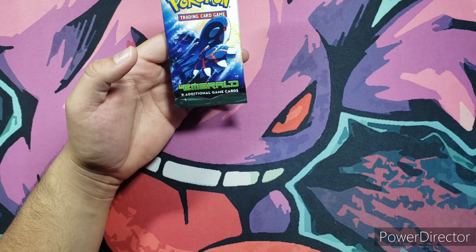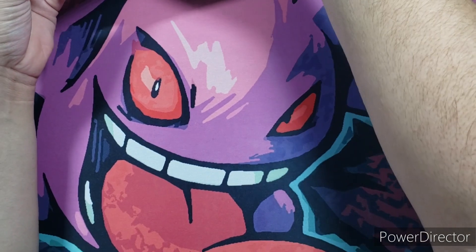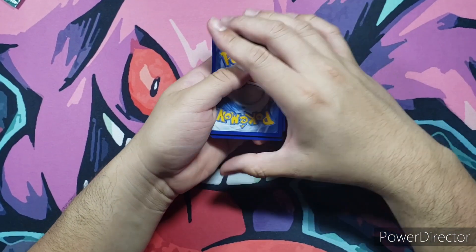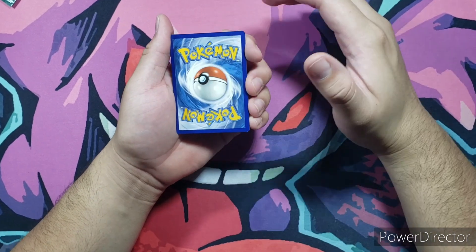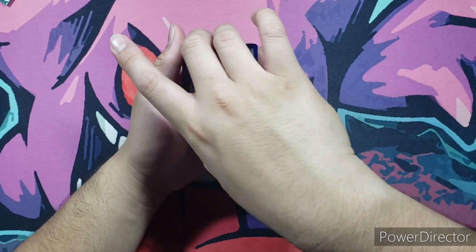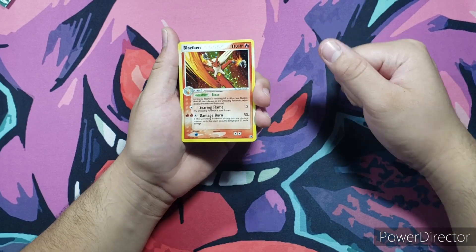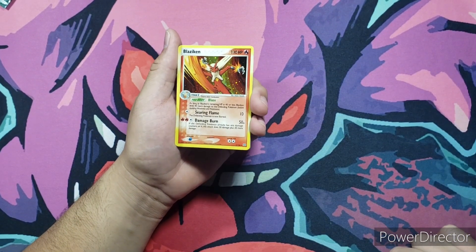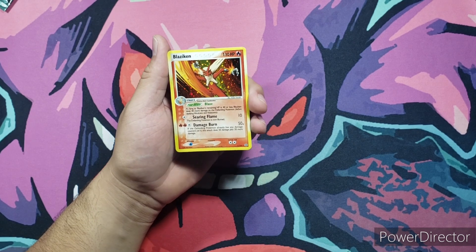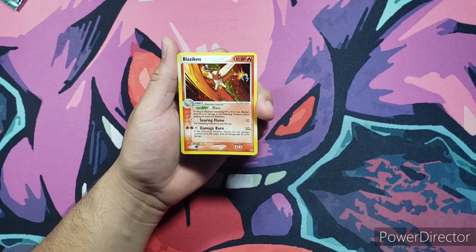Opening another EX Emerald booster pack — another heavy one. I made sure to get some heavy ones so we have some content for the channel. One, two, three — another Blaziken! Another gold one comes to join the Poketech squad. Can't even be mad — I'd prefer him or Swampert any day.